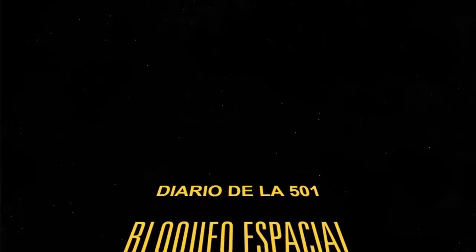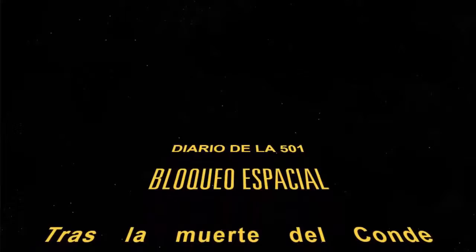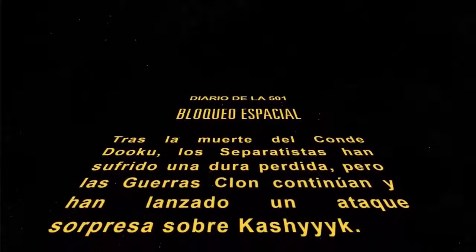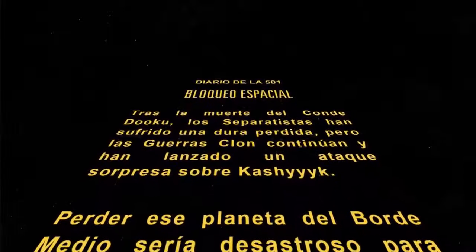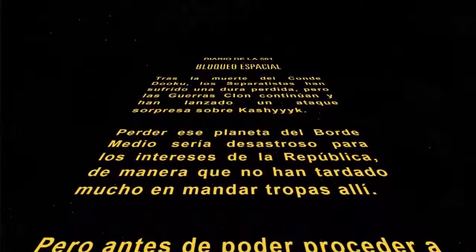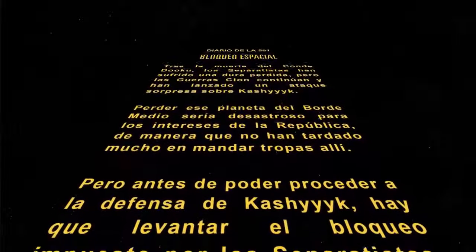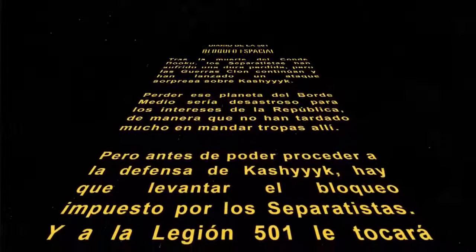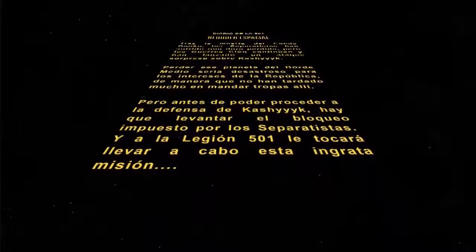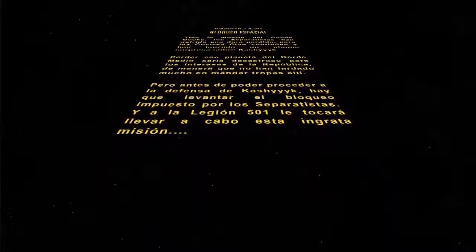Ahora, el jefe de estado separatista es el general Grievous, ese biodroide con tanta mala hostia. Y dado que ya ha ostentado un cargo importante como comandante en jefe del ejército droide, los separatistas han lanzado un ataque sobre Kashyyyk. Perderlo sería un desastre para la república. Esto se ve en la película: deciden que Yoda cogerá un batallón e irá a Kashyyyk, porque tiene buenas relaciones con los wookies. El problema es que, antes de llegar, tenemos que levantar el bloqueo que han impuesto los separatistas.